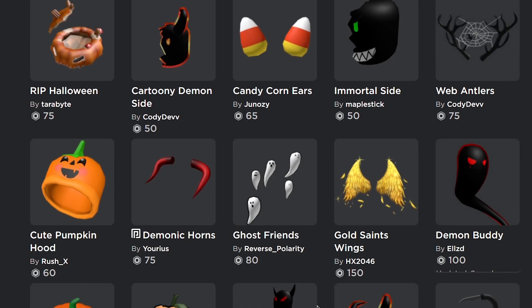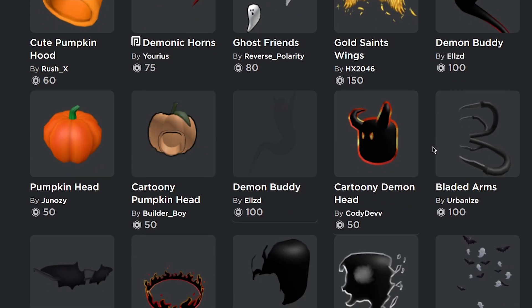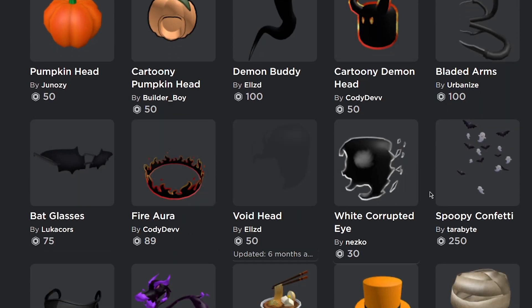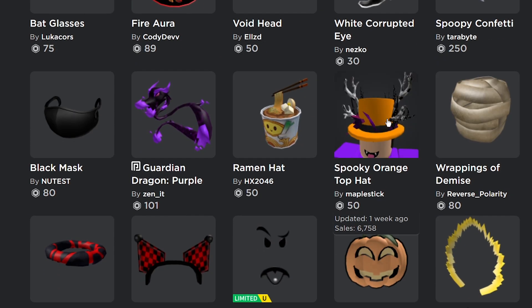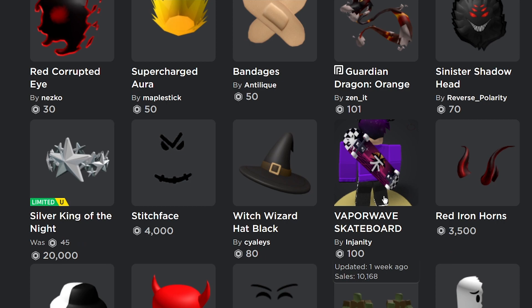There's literally so much cool Halloween-themed stuff. You've got a Cute Pumpkin Hoodie, a Pumpkin Hood, Cartoony Pumpkin Head, Cartoony Demon, Fire Aura, and even a Spooky Orange Top Hat which looks really insane — I might actually buy that one.